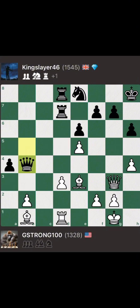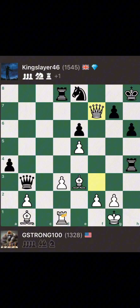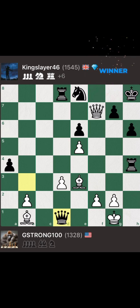But back to the action. Trailing by a material point, Guerrilla plays Bishop to C1 to defend the hanging B2 pawn. Queen B3 threatens the Rook. Guerrilla defends it with the Queen. Rook D4, Bishop E3. Slayer captures the hanging pawn on H4. Guerrilla's eyes light up and takes the hanging pawn on F7, but unfortunately they've removed the defender of the Rook on D1. And Queen takes D1 — it's checkmate. Game over. So King Slayer 46 earns the point and victory over G-Strong 100. He also completes a 2-game sweep of the Mighty Mighty Guerrilla in the tournament. Well done.